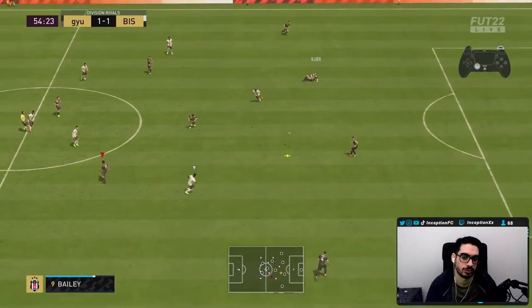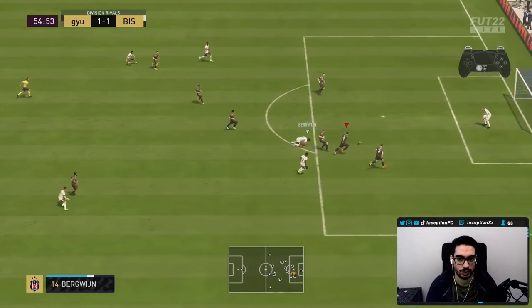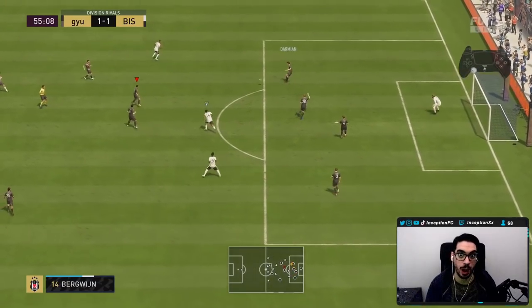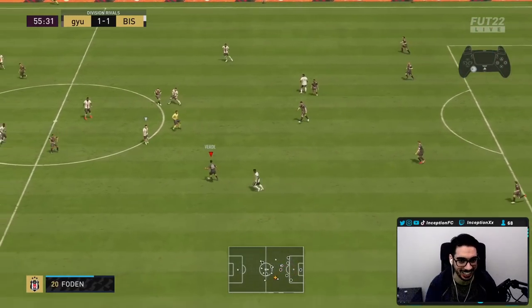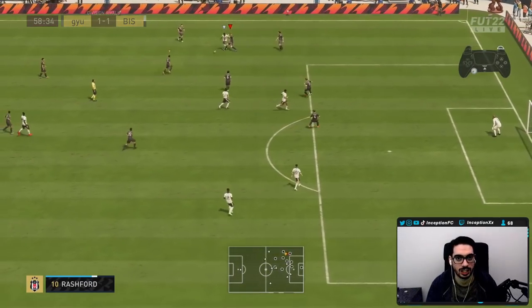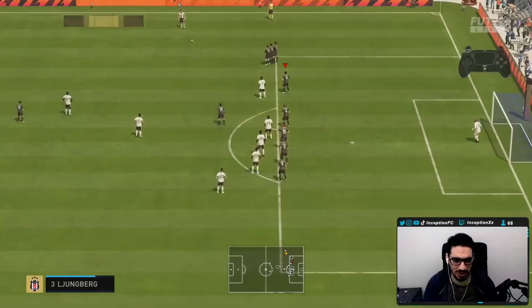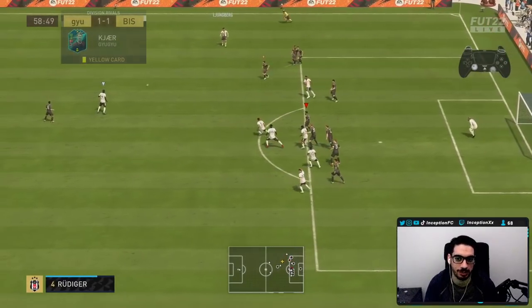Grand switch with the weak foot. No foul — that was straight body contact. He just bullied him. That was definitely mistimed as well, I was so far off. I was just going to try it to see if he does some crazy animation.